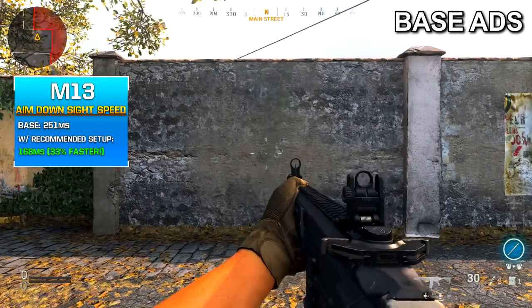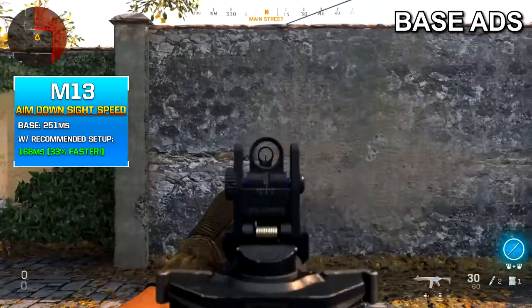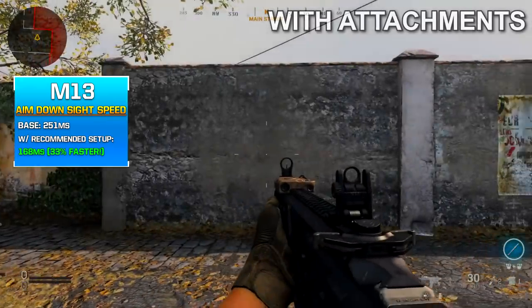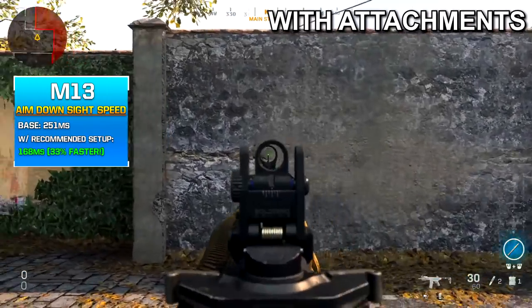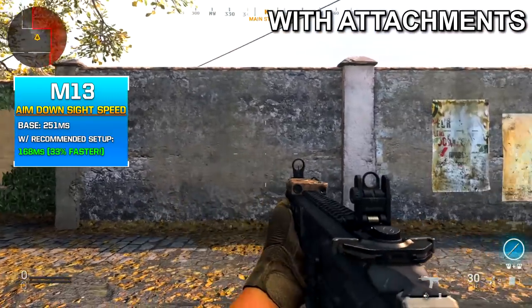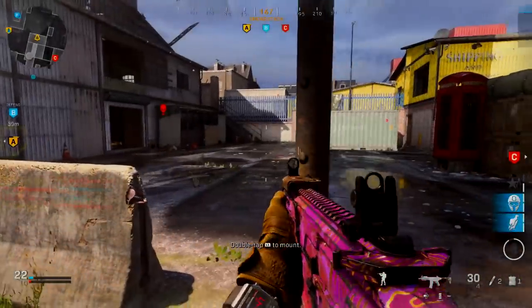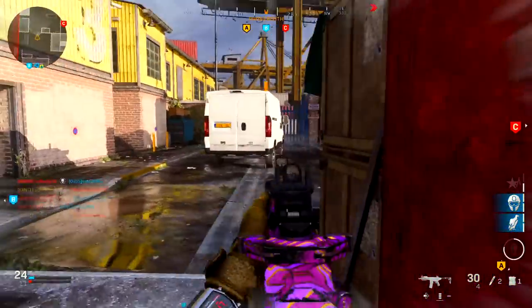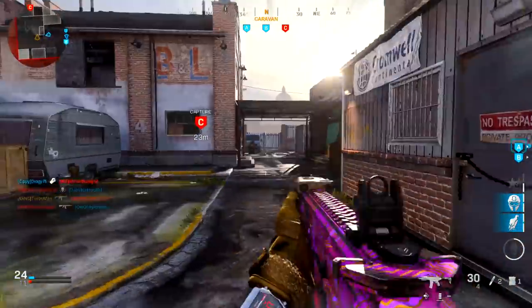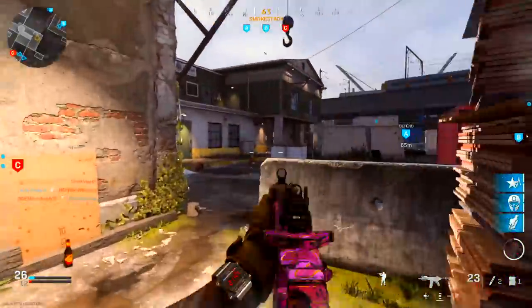As far as aim down sight speed goes, the base is 251 milliseconds. With the suggested class setup, it comes down to 168 milliseconds — 33% faster. This is very noticeable and gives you that cracked aim, which is especially important since we're using this weapon like an SMG. You want speed on your side to make up for the number of shots it takes to kill an enemy.